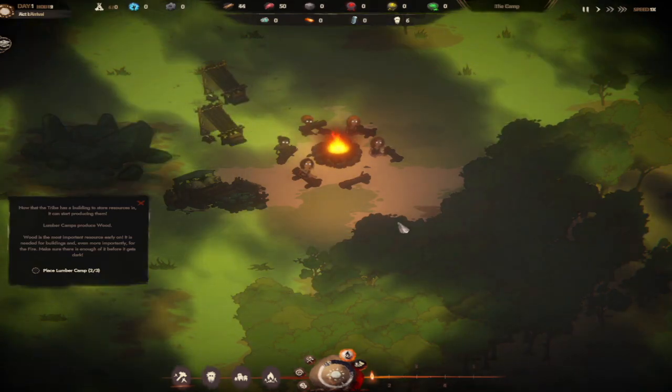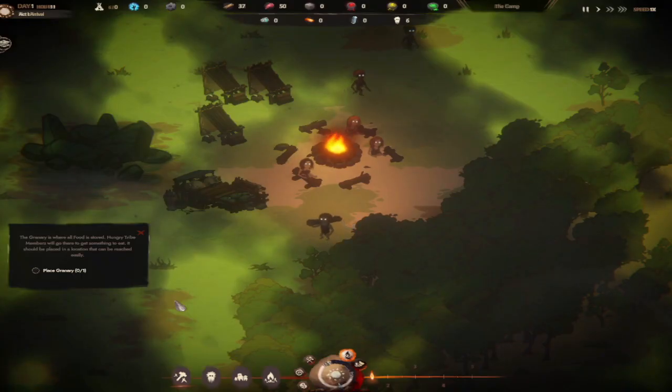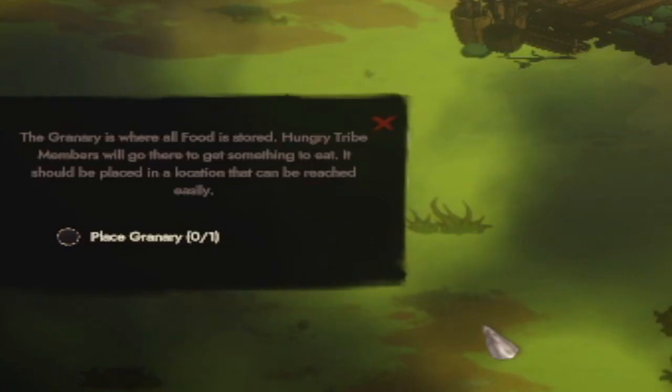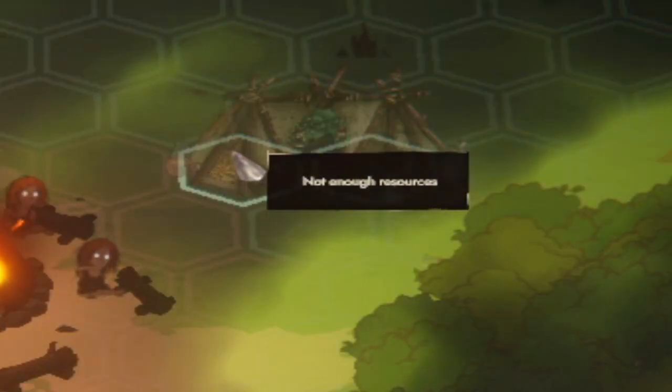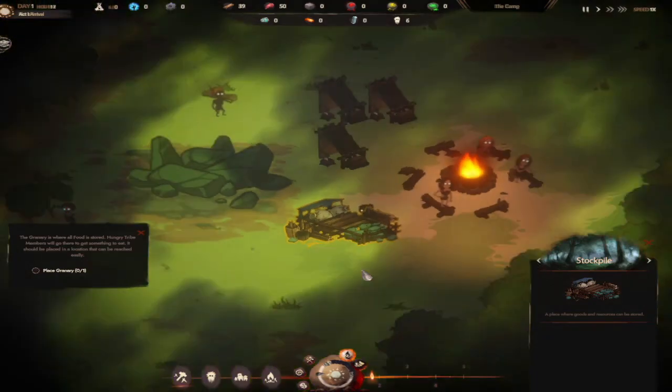What the heck just happened? Our members are going everywhere - everybody stay in formation! Oh, they're collecting wood, they're collecting resources. The granary is where all food is stored. Hungry tribe members will go there to eat. It should be placed somewhere easy to reach. Oh, I can zoom in - nice! Do I collect the wood from here or do they do it automatically?